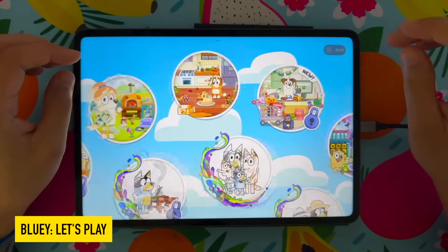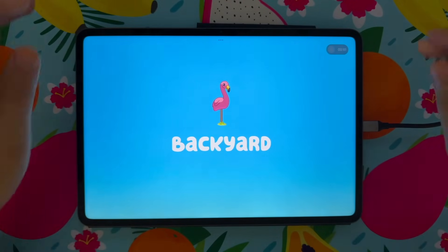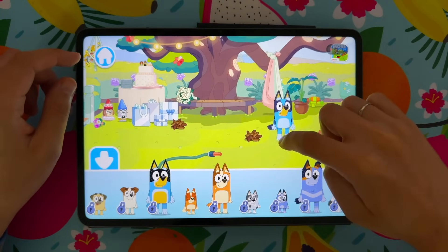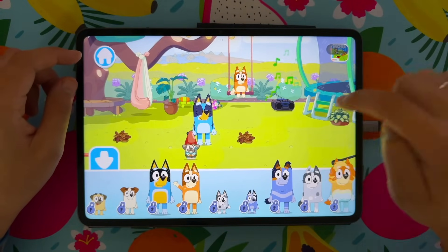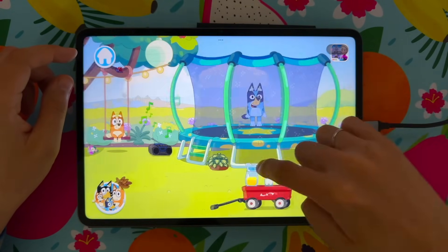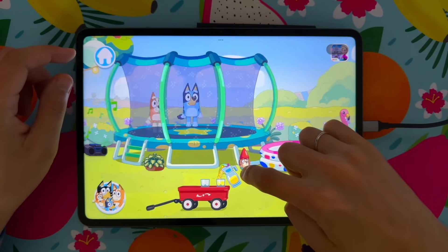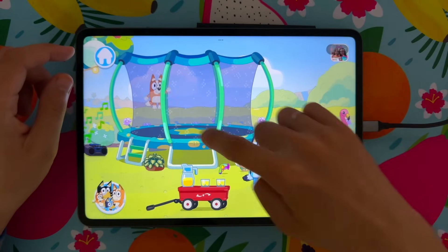Bluey, let's play! This episode of Bluey is called Backyard. Bluey, Bingo — hello, hello! Do you want some lemonade? It's time to drink after jumping — relax.